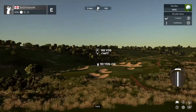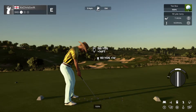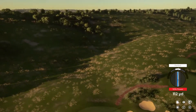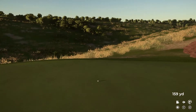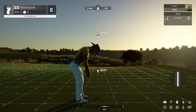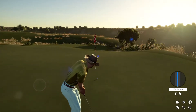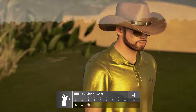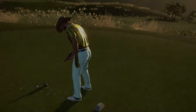Teeing up now on a par 3 hole. Oh, we're heading for the green here. Safely on the green, about 17 feet to the cup. Putt appears to be on line. Yeah, that'll do. And after that one, you're going down to one under.